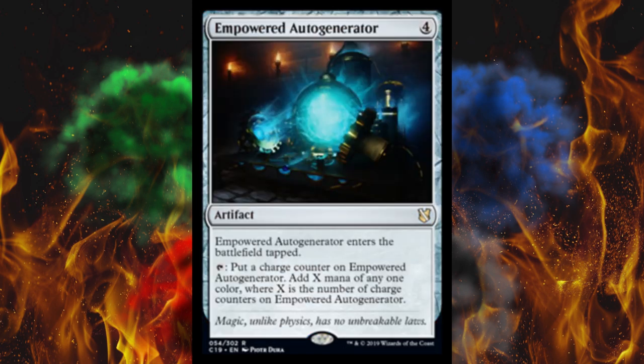Next up, Empowered Auto Generator — which is apparently what they're using to come up with some of these new cards. It's a four-cost artifact rare. It enters the battlefield tapped, then you can tap it to put a charge counter on it and add X mana of any one color, where X is the number of charge counters on it, and you pay nothing for that ability. This is pretty crazy — it's a brand new card and it's pushing the power level up because unless somebody can destroy this artifact, their opponent is going to have all the mana. You're basically playing an additional land every turn, sort of.